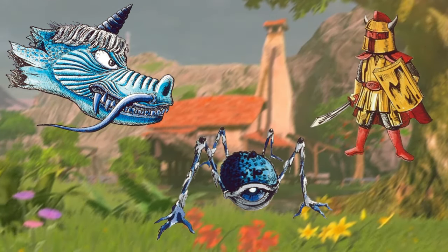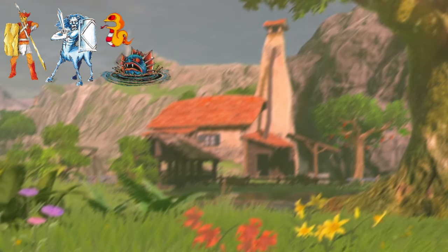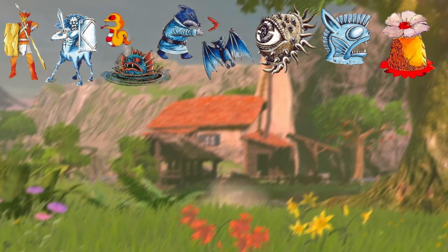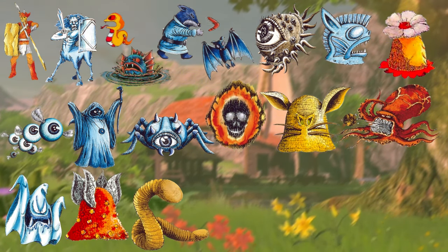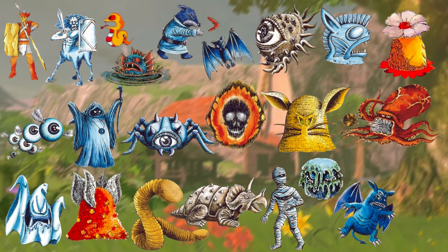So far we have expanded on 23 in this series including Armos, Lynels, Rope, Zora, Goriya, Keese, Dig Dagger, Stone Statues, Peahats, Patra, Wizrobes, Goma, Bubbles, Octoroks, Guinon, Leevers, Moldorm, Dodongo, Gyptos, Gels, Vires, and Lyclikes.